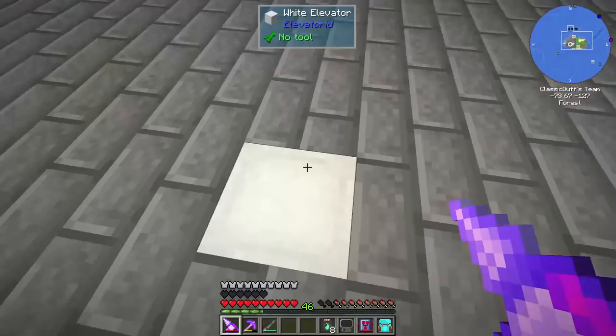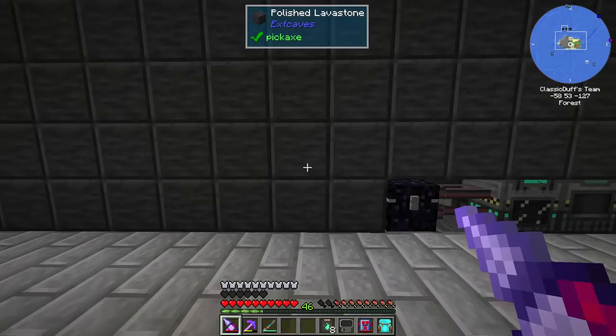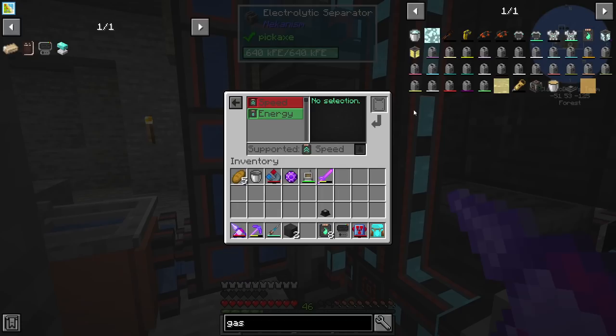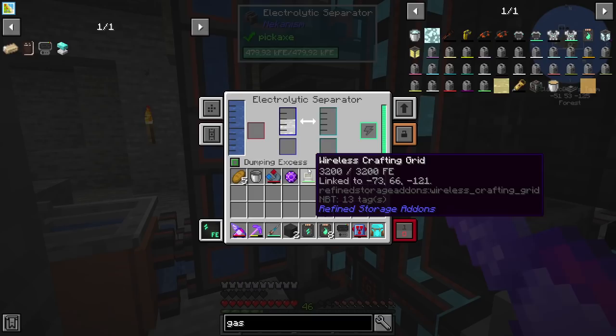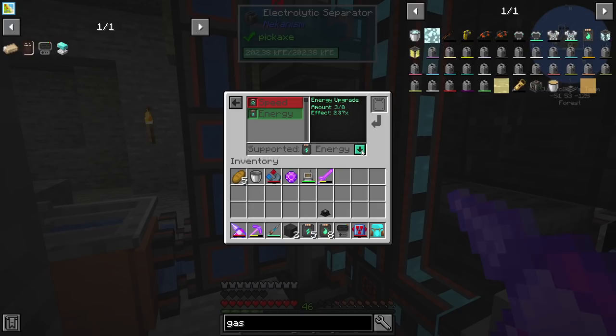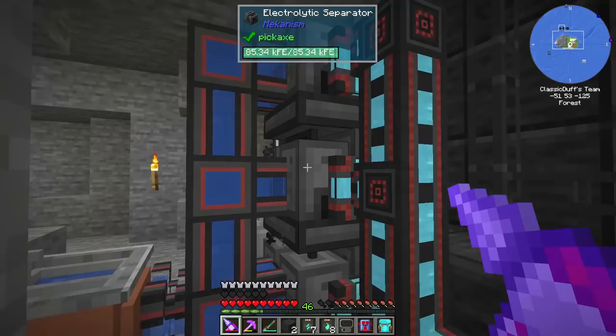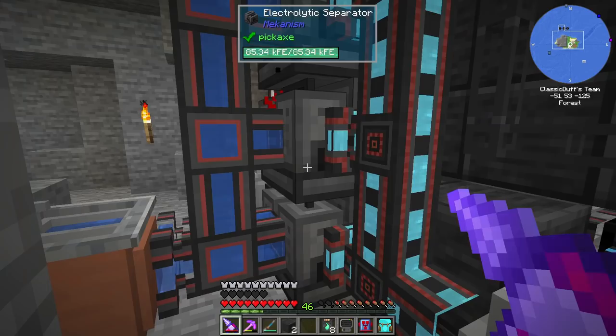Just crafted these gas upgrades which were recommended to me — I didn't actually realize these were a thing. Apparently the energy efficiency upgrades don't actually make a difference on these machines. So I think between episodes I whipped up another one. He's using 640 RF a tick with 8 energy upgrades — we take one out, still using 640 energy a tick. It makes them hold more power though, but doesn't make them use any less. I guess I don't need them for anything else, so we'll put them back in for now.